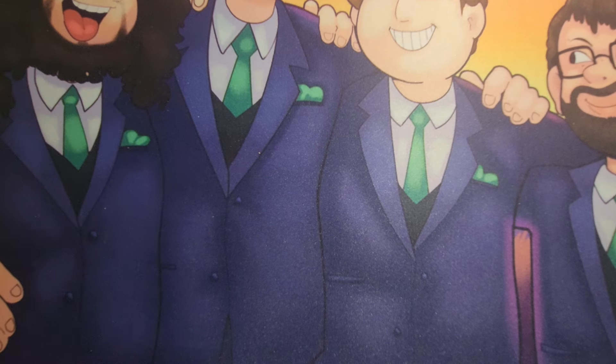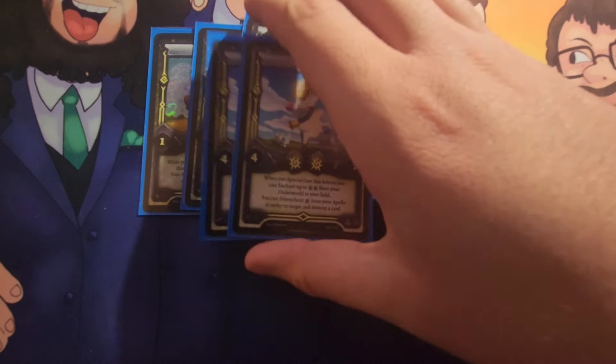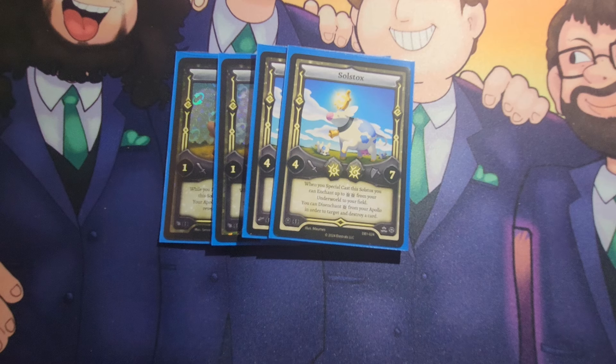For this deck, of course, we have to run three Soul Bell — the baby cow. He's a 1-4. When you foretell with your Apollo, you get two extra foretells and you get to foretell five. And if you foretell into a Soul Stocks, you get to quick ascend. What is Soul Stocks, you might ask? Well, he's a 2-cost, a 4-7. When he is special cast, you can enchant two solar from your bin onto anywhere on your field.